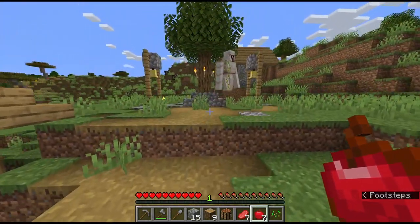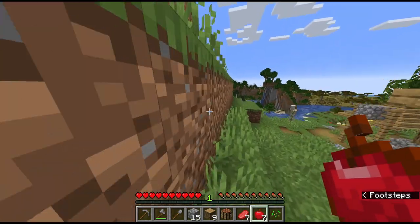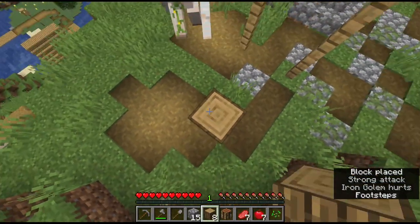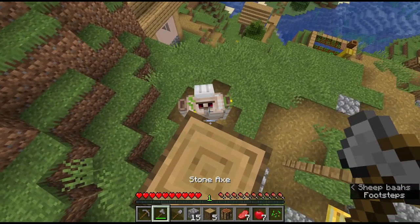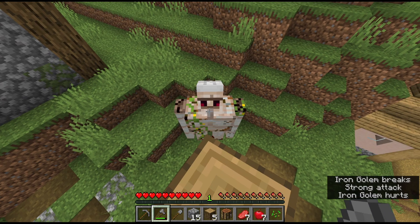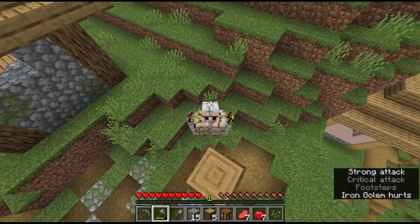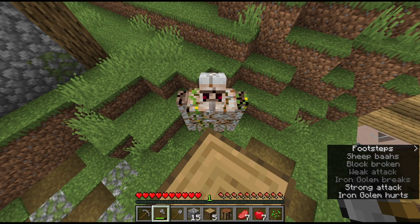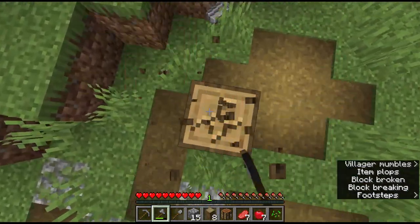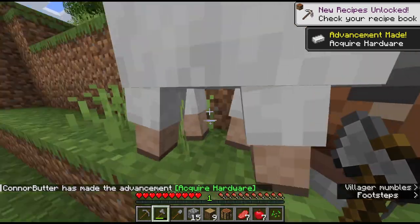We head back down and grab our prize: the poppies. Also five iron. This one with more houses up here is the one with the chests that have some good stuff in it. This guy's the blacksmith. We got emeralds and more potatoes, which we just saw how terrible they are — but it's two free food sticks, I guess.